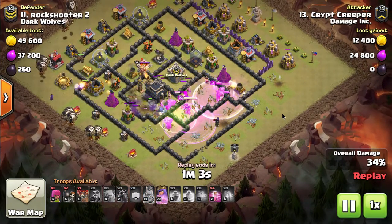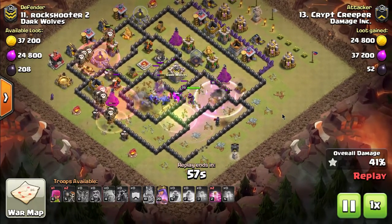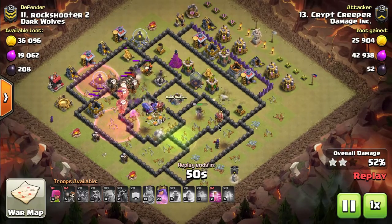So that's the kill squad: golems, wizards, bowlers in the clan castle, king, and queen. Take out the clan castle troops, kill them. You've got to kill the enemy Archer Queen — that's a must. Those two things you've got to do, and then you start the LaLoon part of the raid.